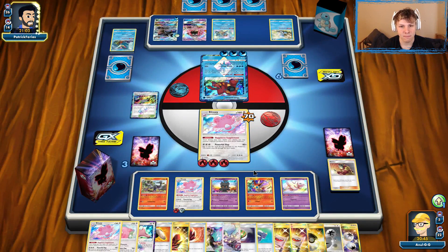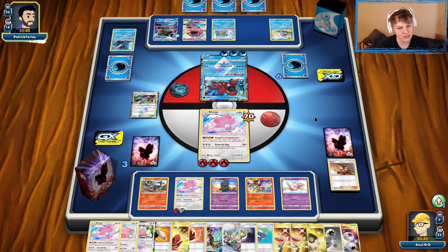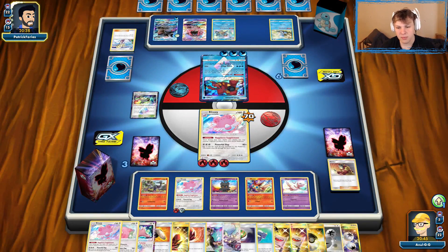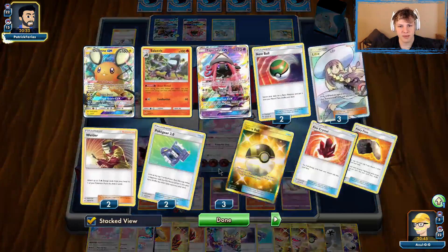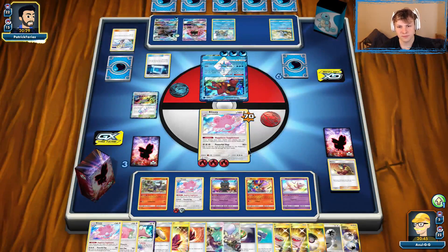I think we'll be fine. We're going to knock out the Volcanion and then our plan is to Guzma and knock out Lele to close out the game. They'll eventually have to go into Blastoise — they can't keep using Articuno to stop us from using Guzma. So they'll go into Blastoise, and then we'll either build up a massive Blissey or take the knockout on the Lele. Most likely just try and take the knockout on the Lele.